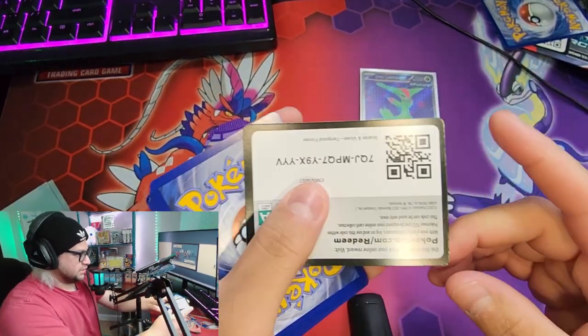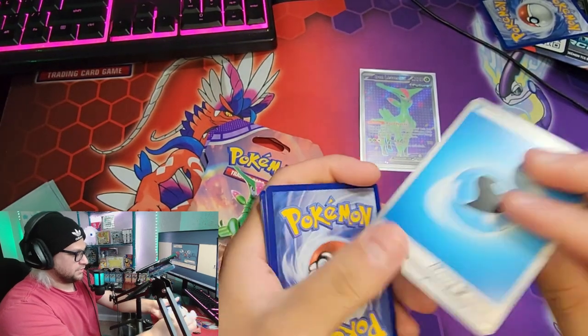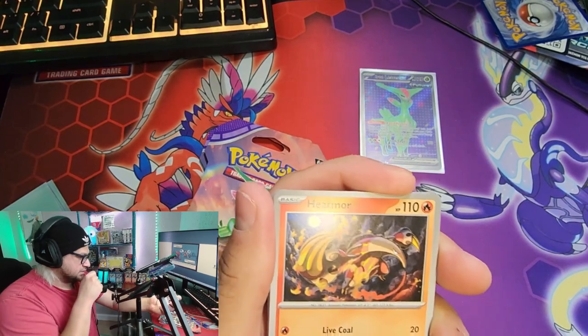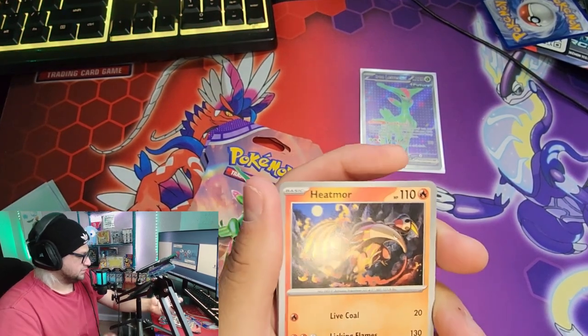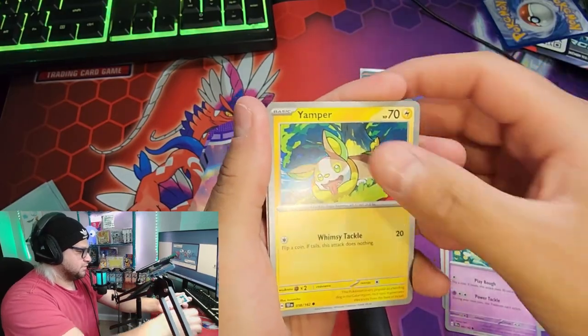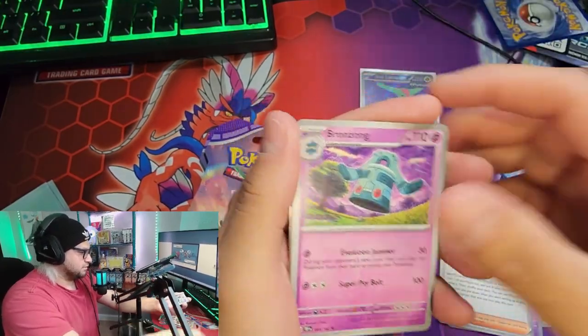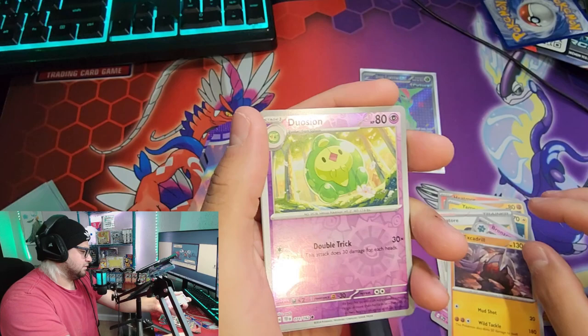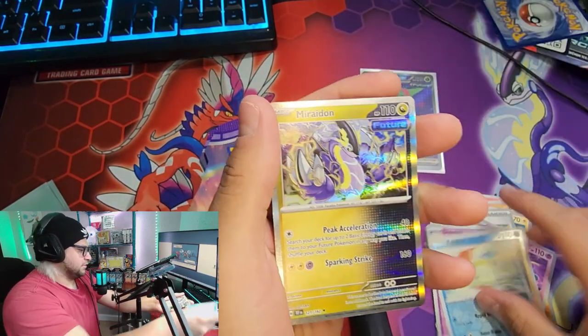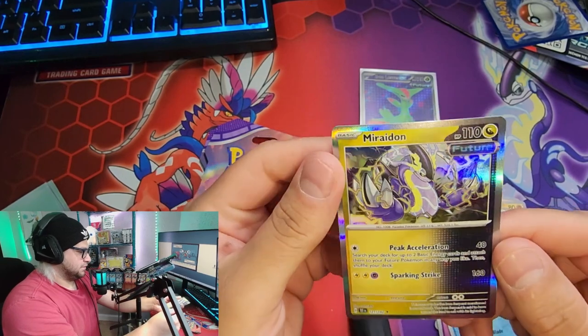Check out my other videos — I've posted a couple of others to try to reach my goal. There's some neat things in there, like one of them has the alternative art Glaceon. Pack three: we got Heatmor, Rolycoly, Azumarill, Yamper, Salvatore, Bronzong, Excadrill reverse, Duosion, Keldeo reverse, and Miraidon — the future one. That's pretty cool.